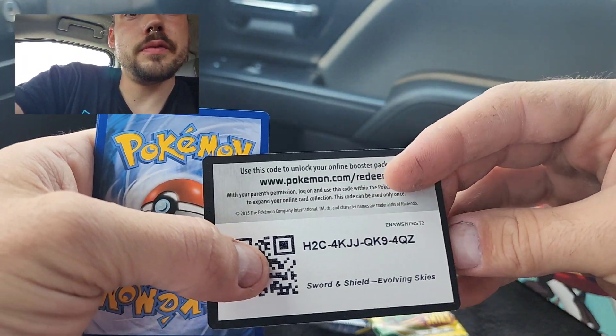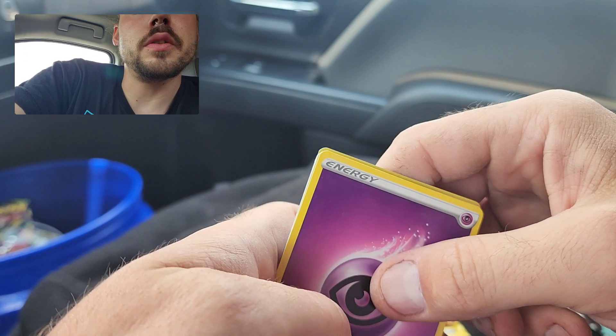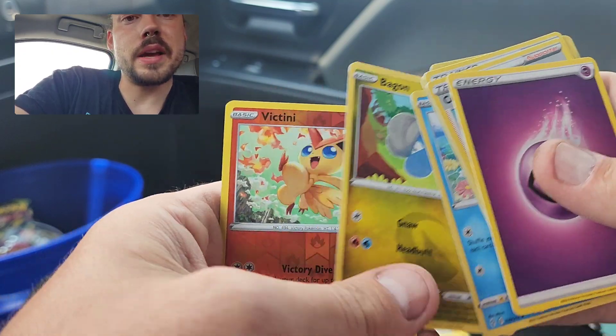On to the first Evolving Skies. It's an old-style code card. It was also backwards, and it's also the one you don't want to see, unfortunately. Zinnia, Zwilus, Flabebe, Slackoth, C-Dot, Luvdisc, Bagon, Reverse Victini, and Tropius.